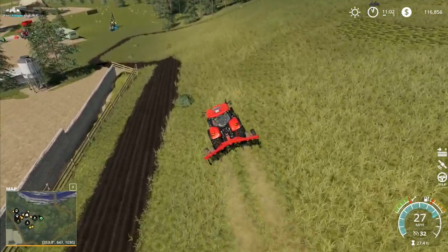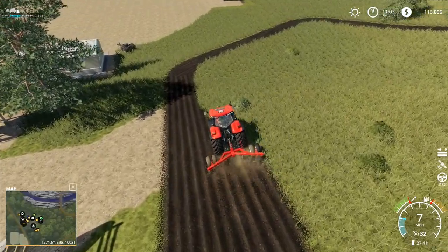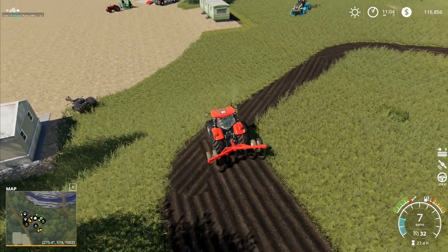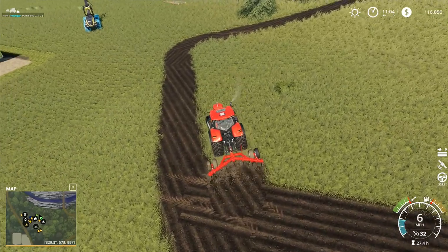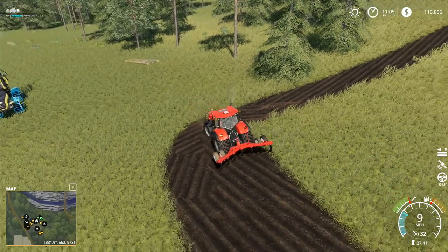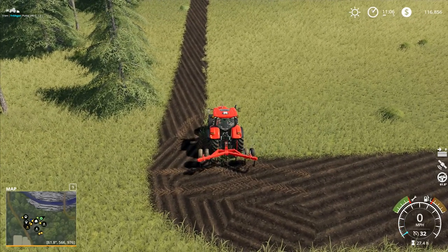Now I can start doing the second and third round. We're going to do at least three times around the field. I'm just going to follow around the very edge of the field, three times minimum - maybe four, I'll have to see what it looks like. Then I'll set up the GPS and we can start doing the stripes backwards and forwards across the field. That's the time-consuming bit - there's no two ways about it, this job is going to take a while.